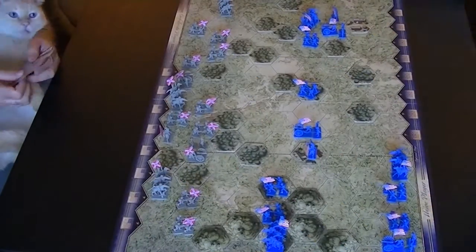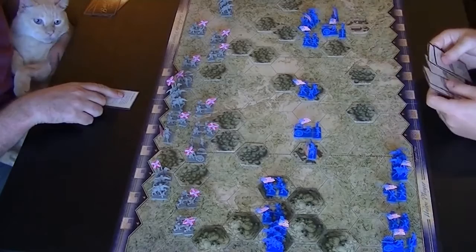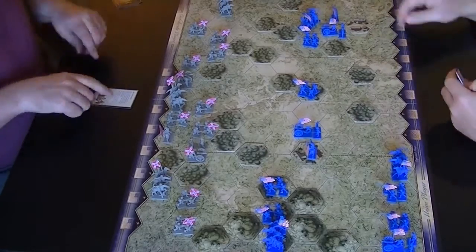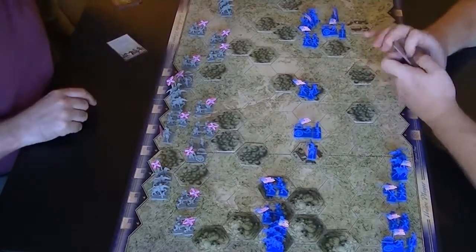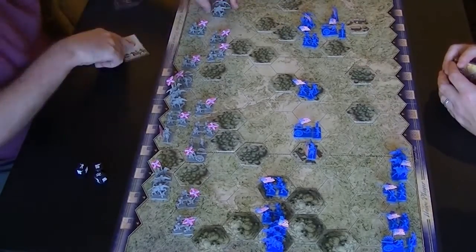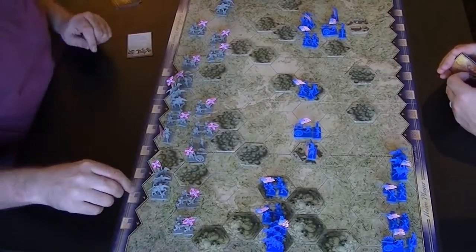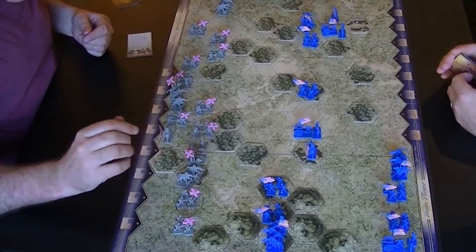All right, so let's get this battle on the road. It looks like Blofeld's cat is helping with the Confederate side, which gives them a little bit of an unfair advantage. The Confederates begin with a cavalry probe, first on their left side, and then he's going to move some cavalry up on the right.